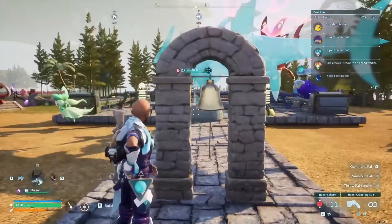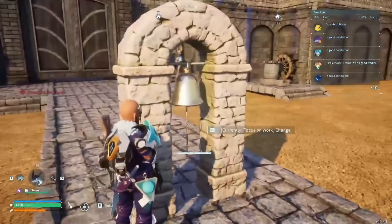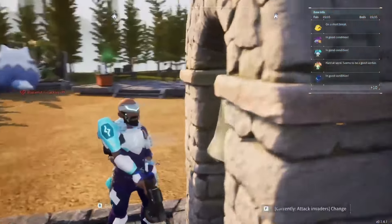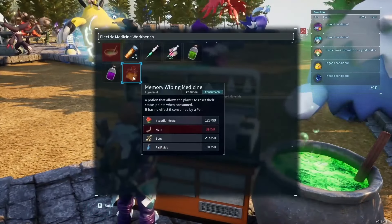This work bell, which you get at level four, allows you to command your pals to either attack or work. If there's a raid, hit it and they attack. If they're walking around doing nothing, hit it and they get back to work.